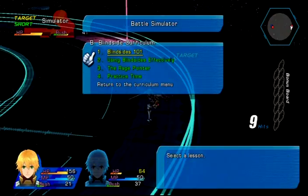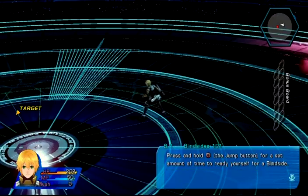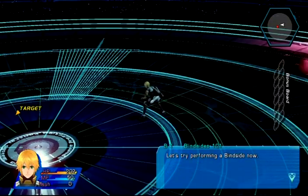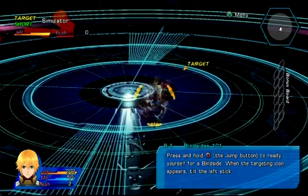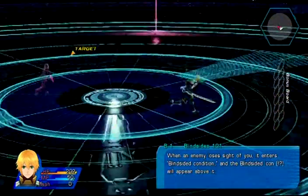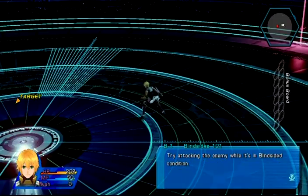Blind side curriculum - okay, this is the part I definitely need to explain. Blind side's 101: if you and the enemy are both targeting each other, a targeting icon will appear around your character. It's sort of a sneak around, a way of countering. Pressing the circle button for a set amount of time readies you for a blind side. So I held down the circle button, and then when he attacked me, I tilted the left stick - it's like a quick dodge.